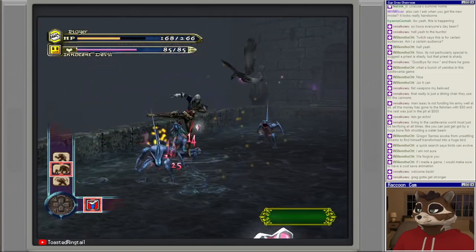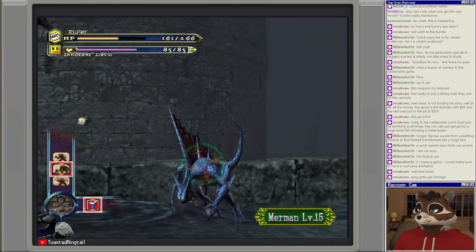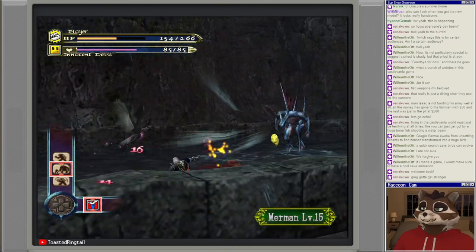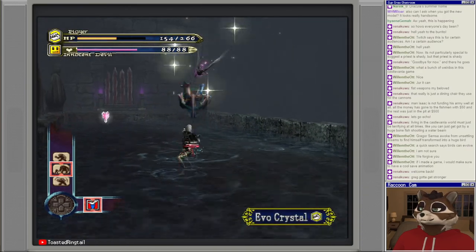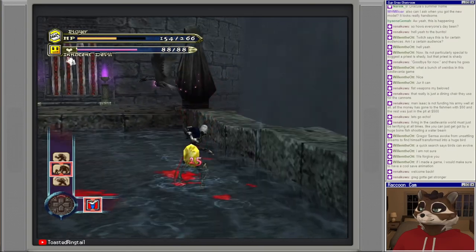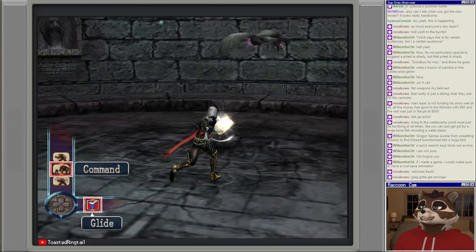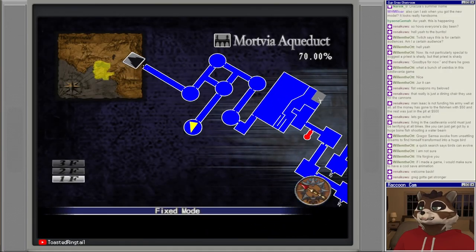We're not going to be able to die. They just explode into red juice — mysterious red substance, a Konami staple. Alright, we got a map. That would have been useful to have before.